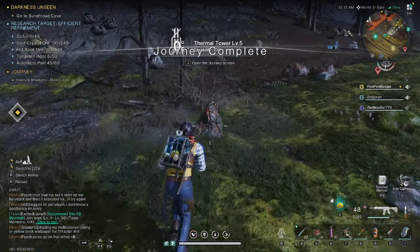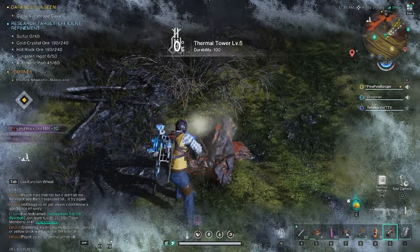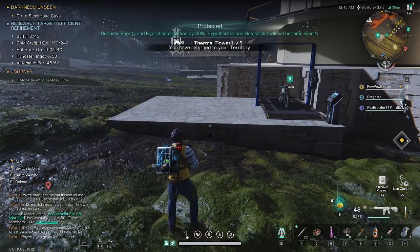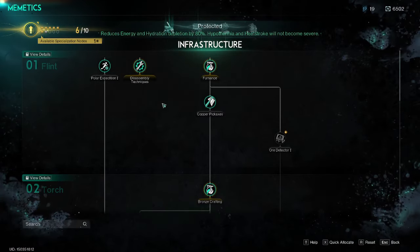Just chuck it at the fire rock and you'll see it kind of change colors, and you can just run right up and harvest it just like that — pretty darn easy. If you're not sure where to get it, come up into your memetic tree.